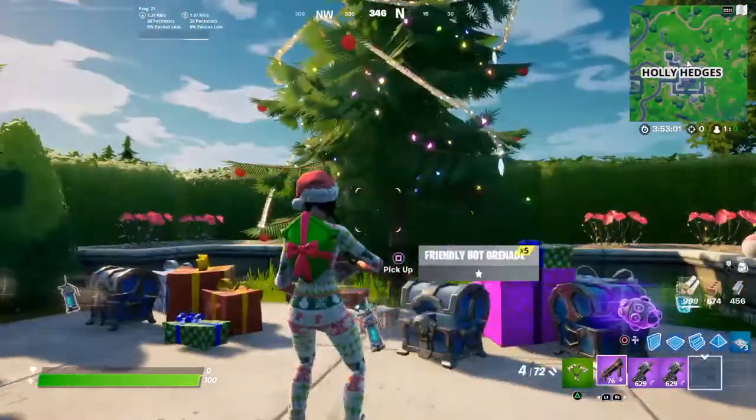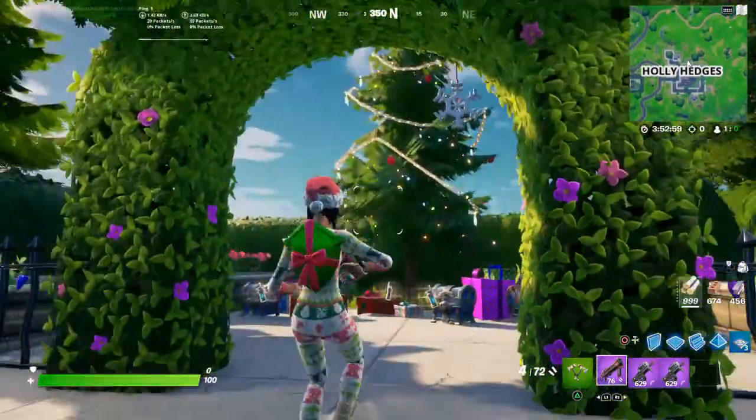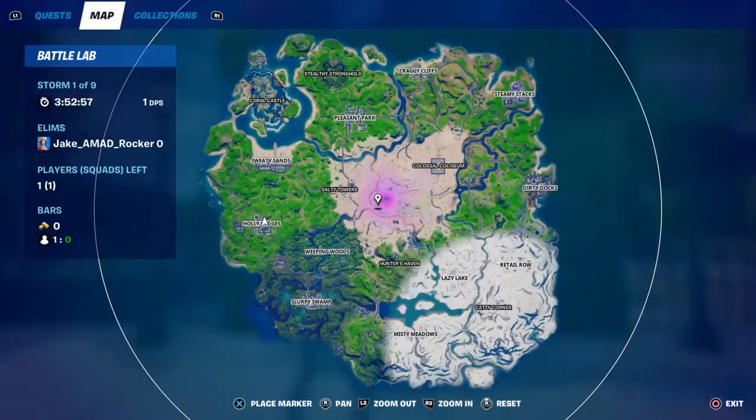Alright guys, showing you all the locations for the trees. First, Holly Hedges is where I found one. Next, Pleasant Park — I found one. Craggy Cliff. Then on over to the Orchard. Then to Dirty Dogs.